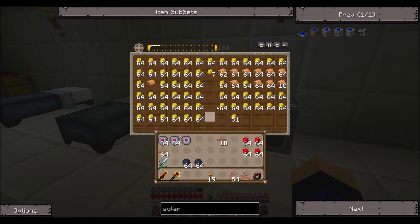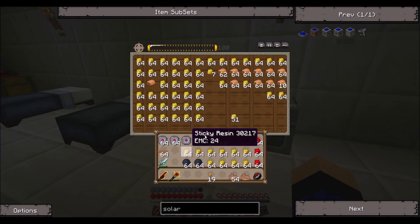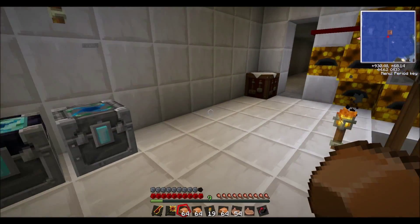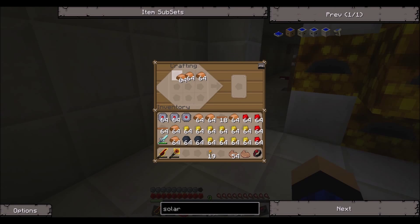I need some of this rubber, because it takes a lot of rubber — 2, 3, 4, 5, 6 — and give me some of this copper. I probably don't even have enough inventory space to hold all this stuff.